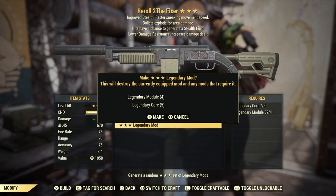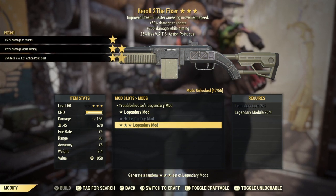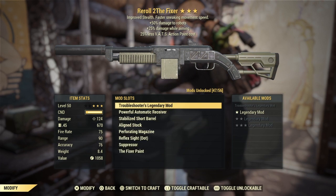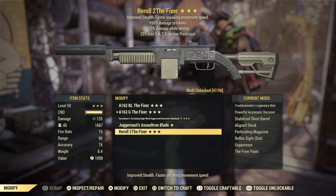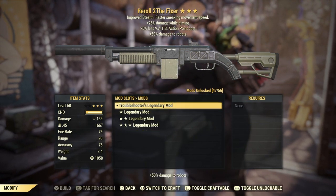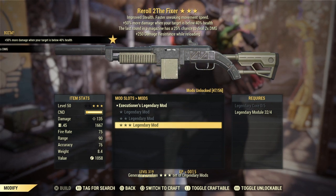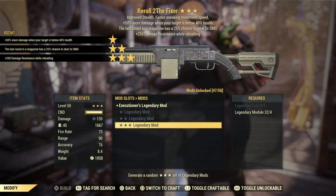Rolling again, it went from berserkers to troubleshooters with 50% damage to robots, 25% aiming, and less weight. That's not terrible, but it's in the 124 damage slot, which is the lowest tier non-explosive. Since I don't necessarily like that particular perk, I'm going to re-roll this one.